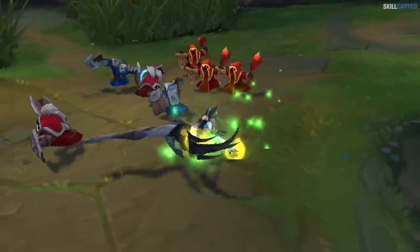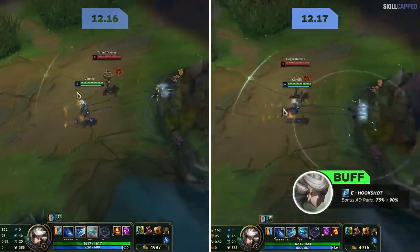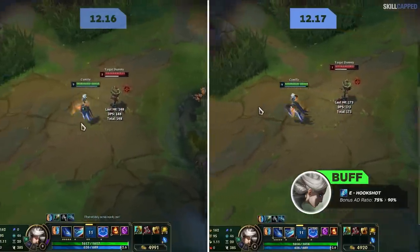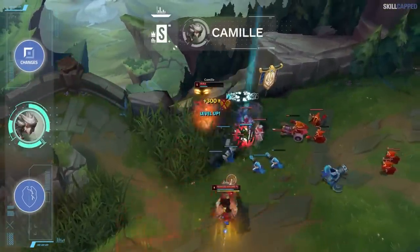Making our way over to the top lane changes, first on the list is Camille. Passive percent health shield is going from 17 to 20 percent, and E bonus AD ratio is bumped up from 75 to 90 percent. Some really nice changes here that will amplify Camille's dueling power and will solidify her as a strong S tier pick.